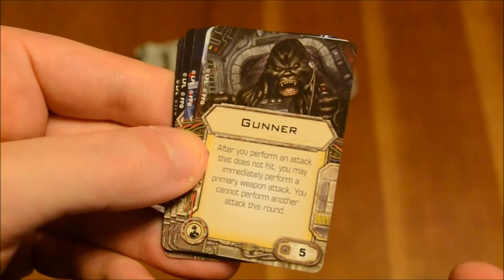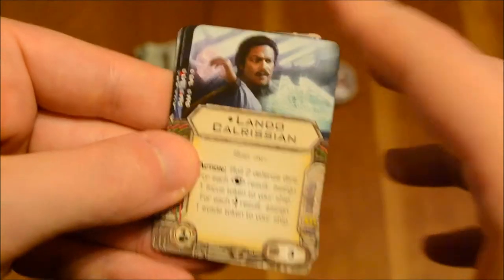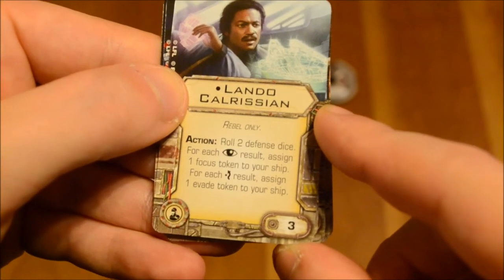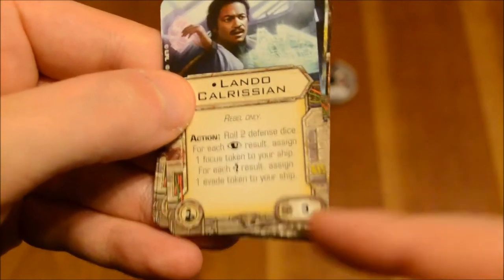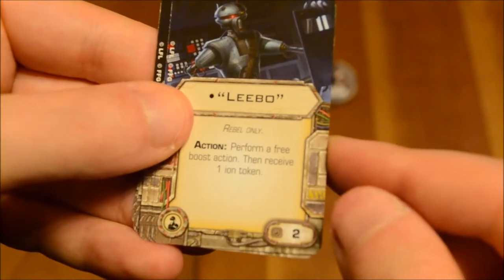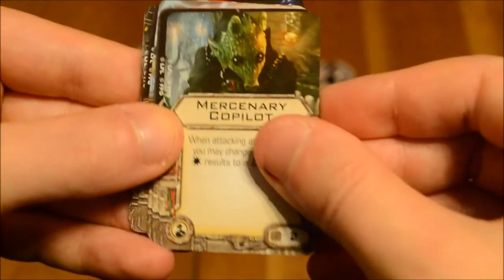Gunner — we've seen this card before. After you perform an attack that does not hit, you may immediately perform a primary weapon attack. You cannot perform another attack this round. Upgrade cost of 5. Lando Calrissian, Rebel only: as an action, roll 2 defense dice. For each focus result, assign 1 focus token to your ship; for each evade result, assign 1 evade token to your ship. Not too bad. Upgrade cost of 3 — a little luck required there. Leebo as an upgrade: action, perform a free boost action, then receive 1 ion token. Upgrade cost of 2. Mercenary Copilot — we've seen that. When attacking at range 3, you may change one of your hit results to a crit result. Upgrade cost of 2.